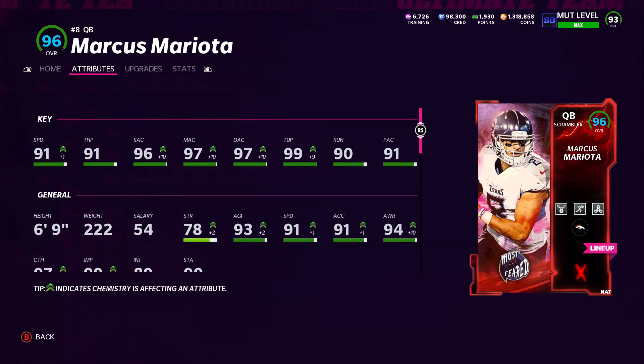He gets for 0 AP evasive, and then he has 2 AP escape artist and 2 AP fast break. So this is his stats: 91 speed, 91 throw power, 97 medium, 97 deep, 99 throw under pressure, 96 short accuracy. Pretty freaking awesome. And I'm sure that has to do with today being Halloween and him being a Most Feared card, because it gave him a whole bunch of crazy throwing stats.